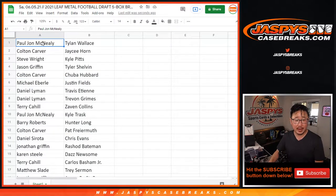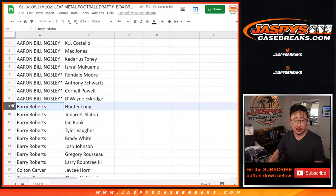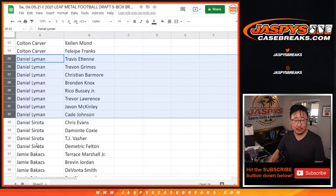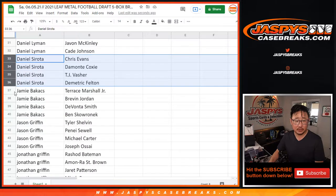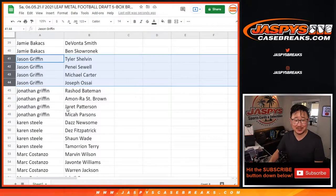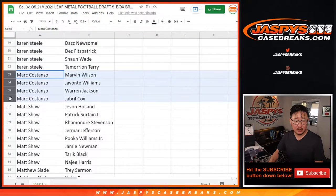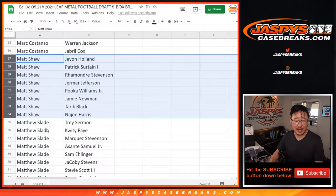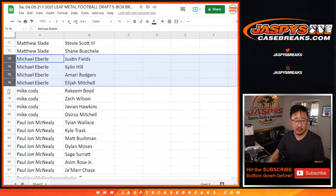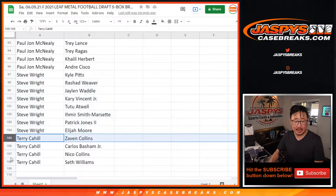Now let's sort by column A by your first names. Aaron Billingsley — there's your block of players. Barry, Colton, Daniel, Daniel L, Daniel S, Jamie, Jason. Jason says 'ew,' he doesn't like his players, so he's got those up for trade. Jonathan, Karen, Mark, Matt Shaw, Matthew Slade, Michael, Mike, PJ, Steve Wright, and Terry Cahill.